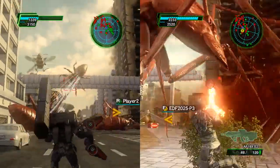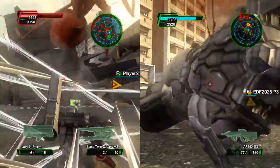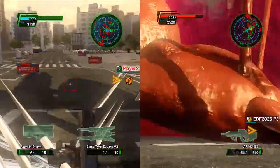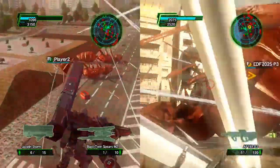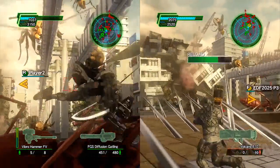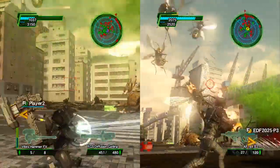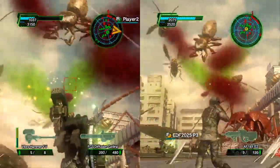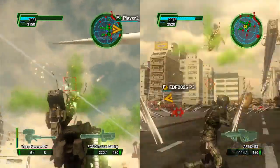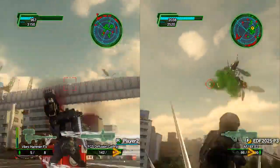Destruction is a huge focus of the game — pretty much everything is destructible: every car, tree, mailbox, you can shoot everything. If a building falls on enemies it hurts them. However, if you're hiding on top of a building and it blows up, you're gone too. For the most part enemies can't blow up buildings, with a few exceptions. If a piece of building falls on you, you're fine, but the explosion that blows it up will hurt you.